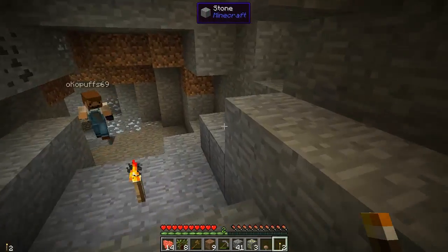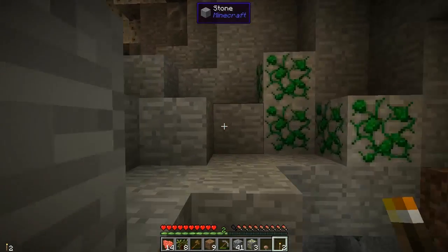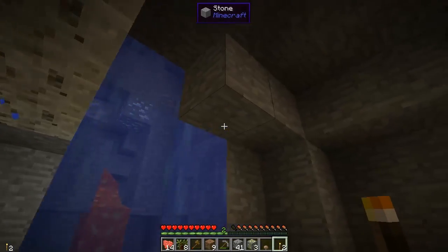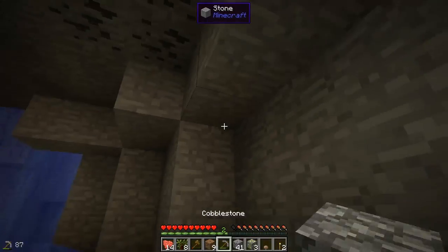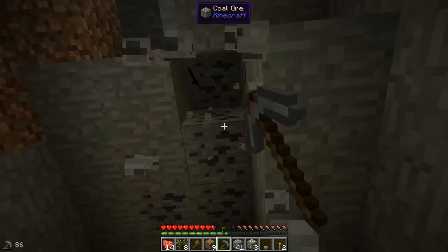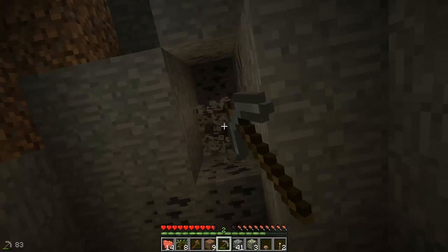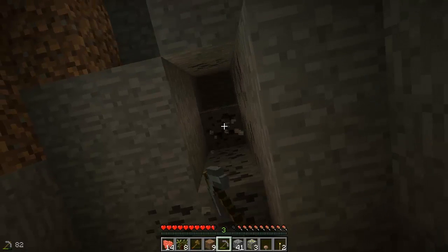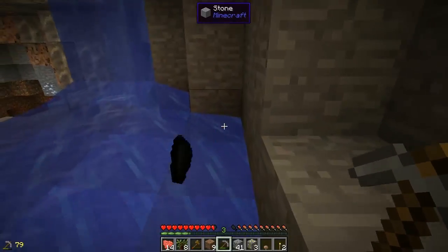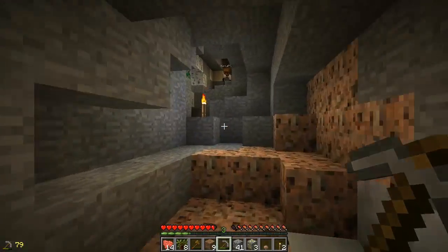Alright, I think we'll go up now — my pick is going to drain here soon anyway. I'll get some of this coal real quick before I go. Well, some of it — it's a big ore vein, holy crap. Granulite. Granite, you mean? Yeah, I said granulite.